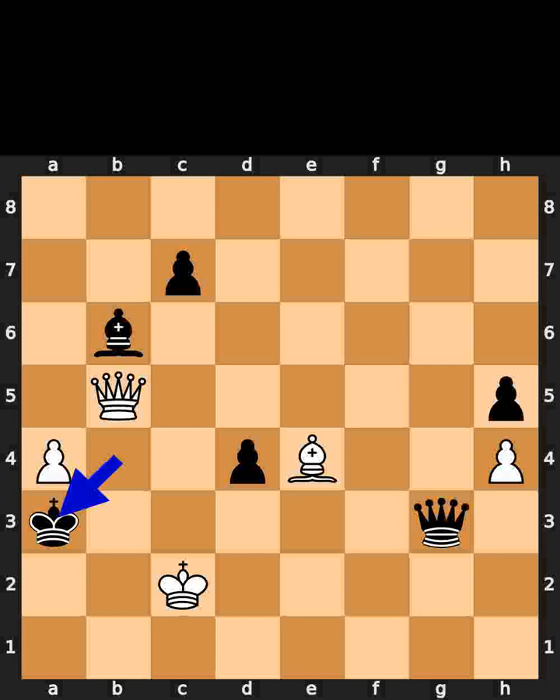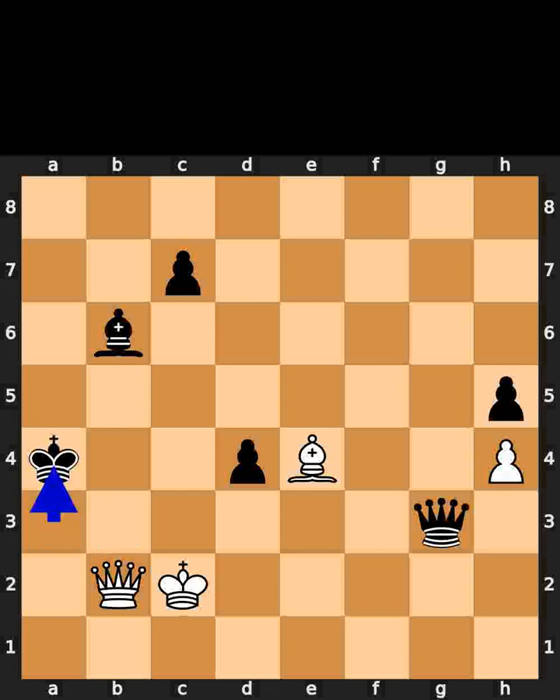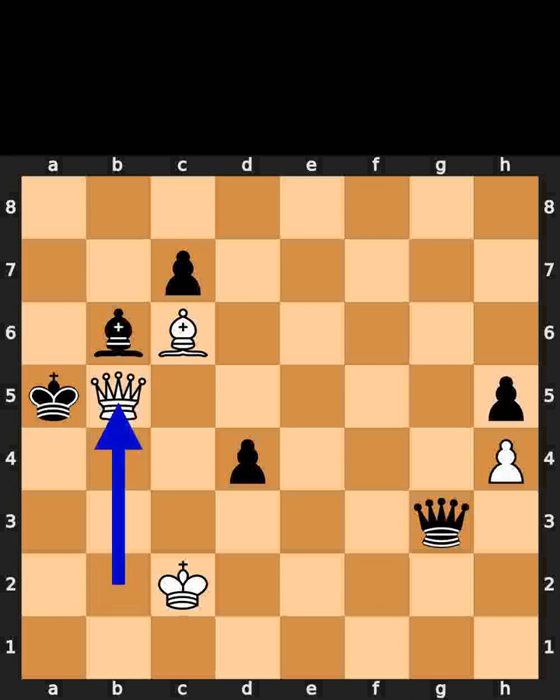Black plays king to a3. White plays queen to b2. Black takes the pawn on a4 using the king. White plays bishop to c6. Black plays king to a5. White plays queen to b5. Checkmate.